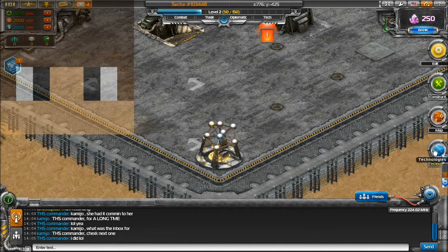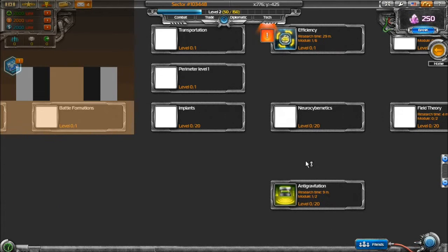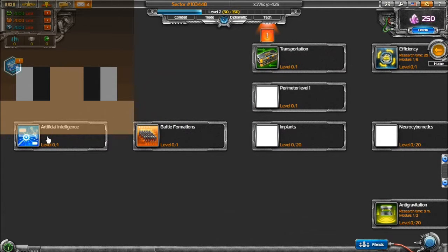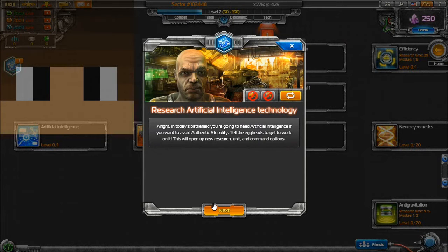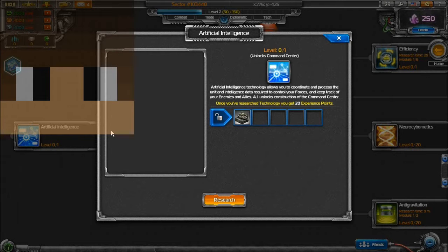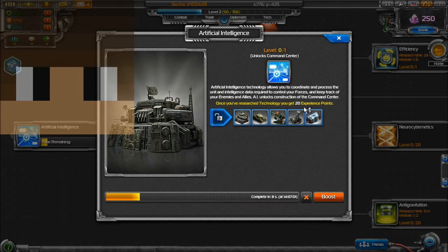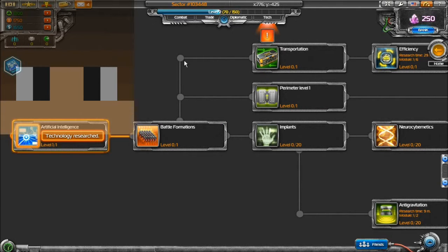So now we have this little tab called Technologies — let's click on it and minimize the chat. This is all the stuff we can build, scientific related. Let's see if we can do the artificial intelligence. This little window will pop up — this will unlock a command sensor, demolisher, long-range nuclear, broken arrow, and sentimental memorial. So let's start researching. That's going to start researching — this one takes like six, eight seconds. Technology researched! Let's claim our reward and go back to the home screen.